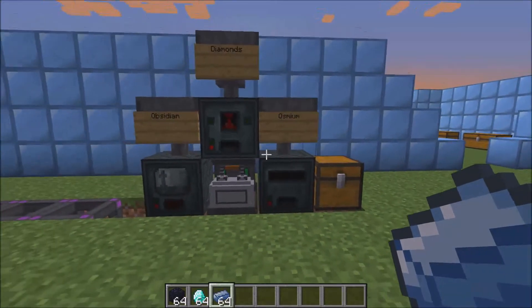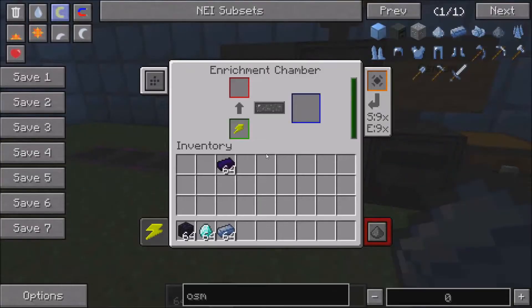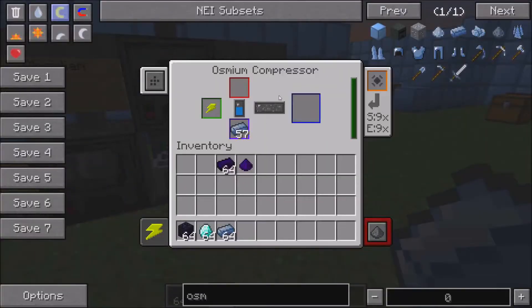Obsidian ingots are used in some of the late game recipes. What you're going to need is four machines: an enrichment chamber, a crusher, a metallurgic infuser, and an osmium compressor.